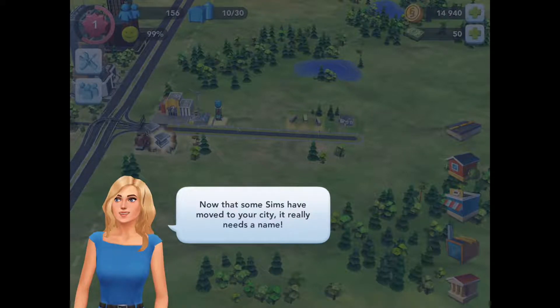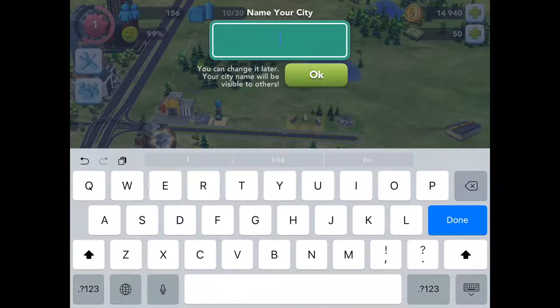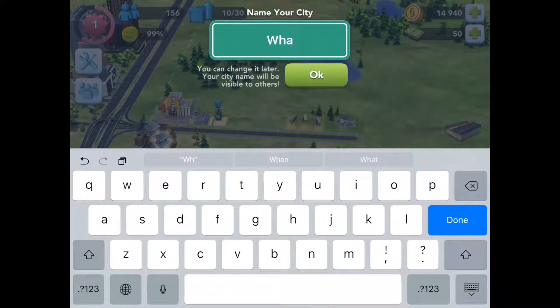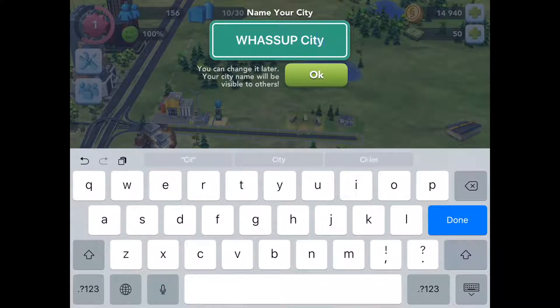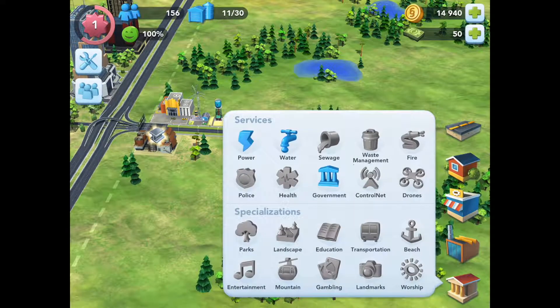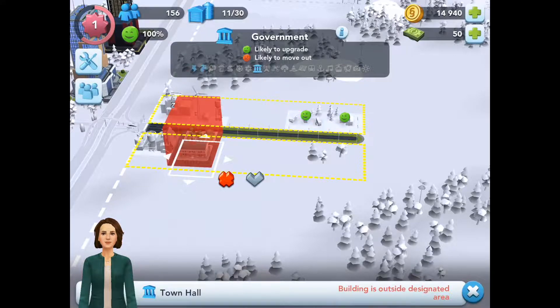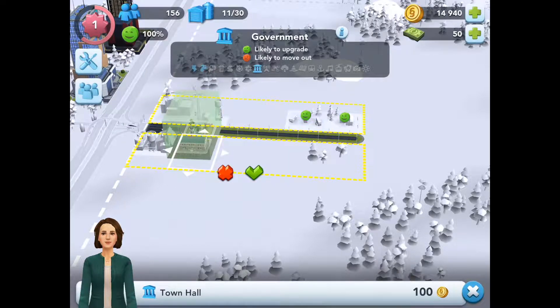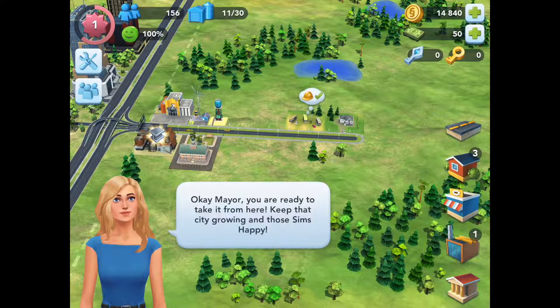Now that your Sims have moved into your city, it really needs something. Okay, this is exciting — your city is ready for its first government building: Town Hall. Alright, click the check. Okay Mayor, you are ready to take it from here. Keep that city growing and those Sims happy.